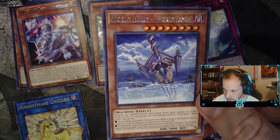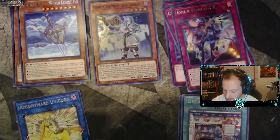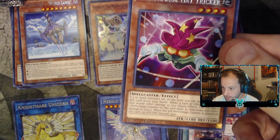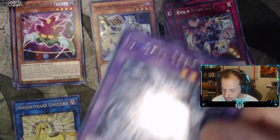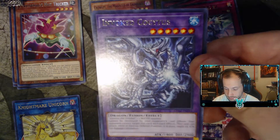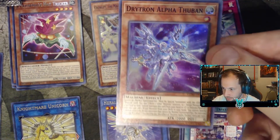World Legacy World Lance, Evil Twin GG Easy, Herald of Ultimateness — that's a ritual. Performance Hat Tricker, Invoked Oxyus — not a hundred percent sure. The holo in this one was Drained Alpha Third.